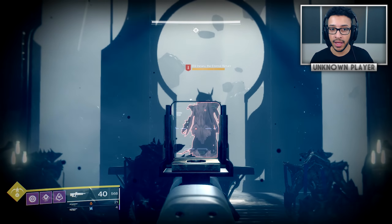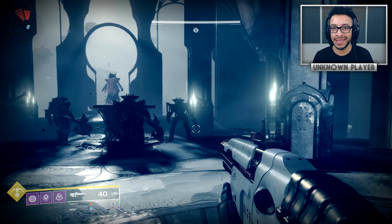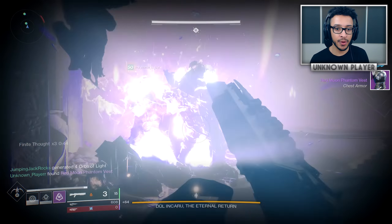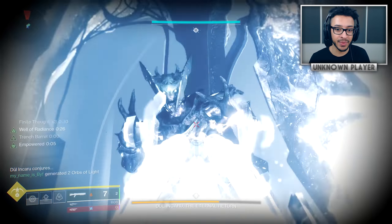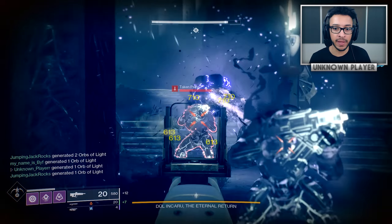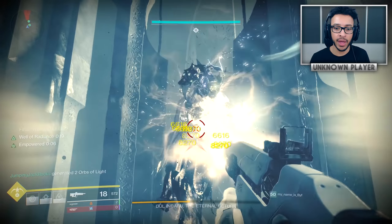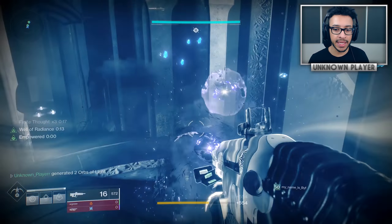The third encounter is a wizard called Dul Incaru the Eternal Return, a descendant of Savathun herself, placed here to carry out the taken curse and corrupt the city. I actually thought this encounter was easier than the ogre — we brute-forced it with the EP shotgun. You go in, kill the three knights, then start damaging the main boss. We blasted her with the shotgun until she died in one phase. Tethering the knights definitely helps since it shares damage equally. There's also a debuff to cleanse in the middle and knight shields to break by shooting crystals.